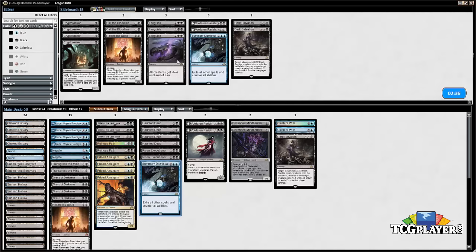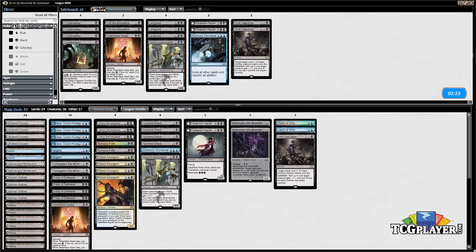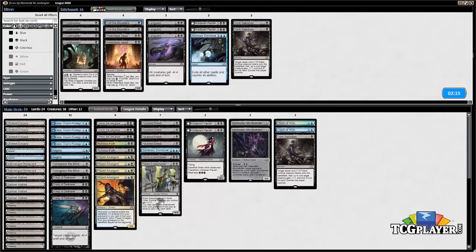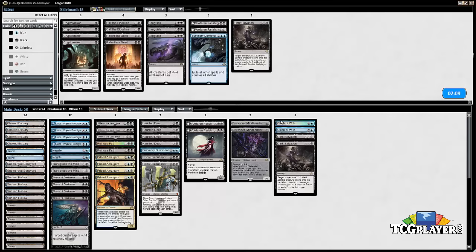We've got some removal still in our deck. We'll cut down to only one Dark Salvation since it's a little slow, and consider boarding in more Executioners. On the draw we might be able to shave on them. We still have one Relentless Dead — I'd rather just take that out. Maybe add a second Dark Salvation; we still have this Summary Dismissal. I think this is a pretty solid configuration, so let's try this.